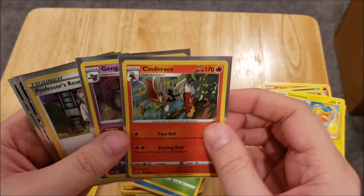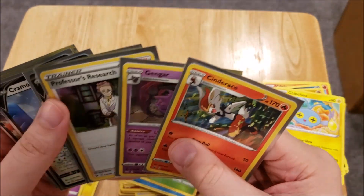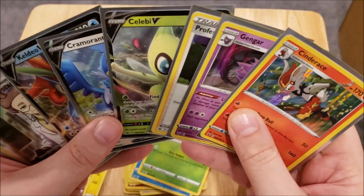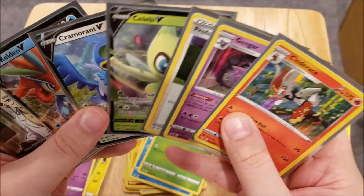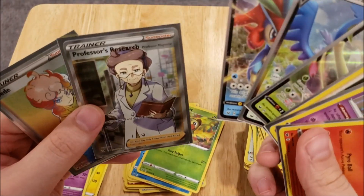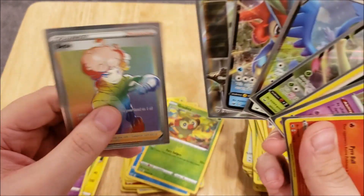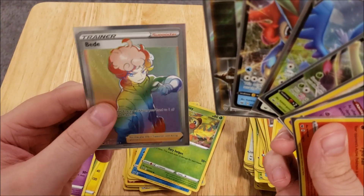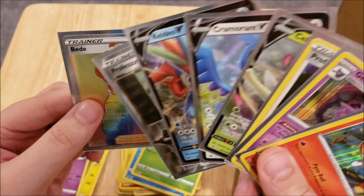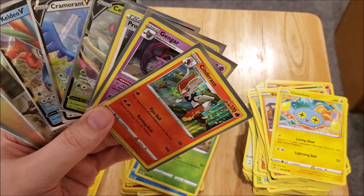So in this half of the box, we ended up with a Cinderance Holo, a Gengar Holo, and a Professor's Research Holo. We ended up with a Celebi V, a Cramorant V, and a Keldeo V. And then we ended up with a Full Art Trainer Professor's Research, and a Rainbow Rare — or Hyper Rare, Secret Rare, it depends on how you look at it — Beatty. I think that's how you say it. So that is this half of the set.